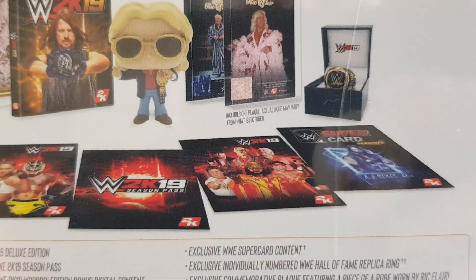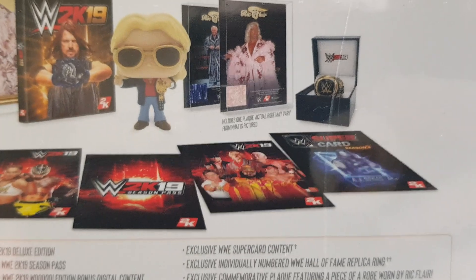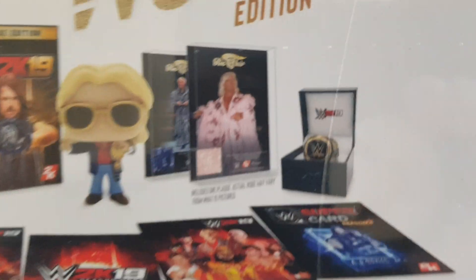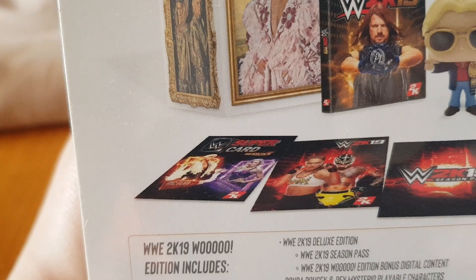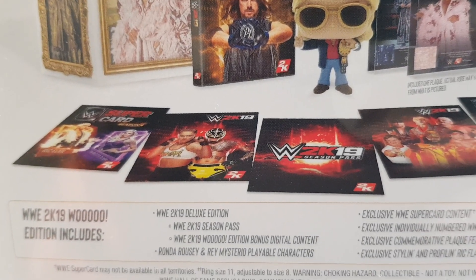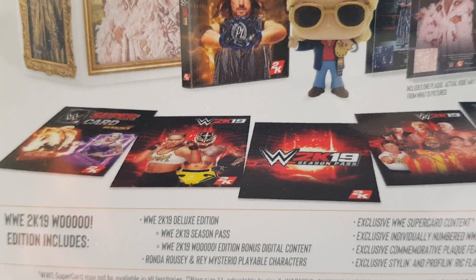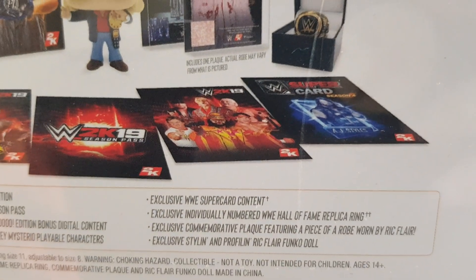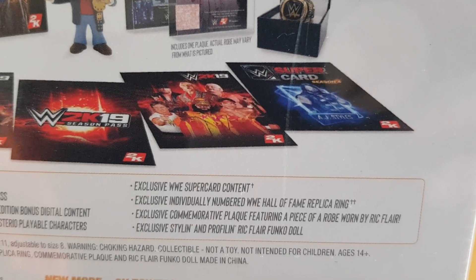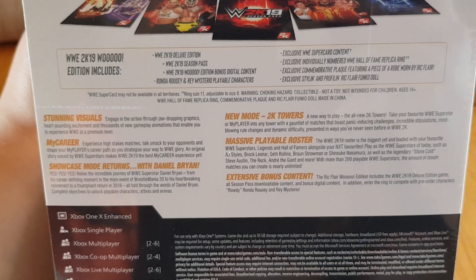I'm hoping I get the blue more than the pink one, but I will get both down the line. You also get the Hall of Fame ring, which is numbered, plus a supercard Rick and Charlotte — which will be used by me — Ray and Ronda download codes, the season pass, and the Rick Flair pack which includes Undertaker from WrestleMania 18, Dusty Rhodes, Piper, Macho Man, Ricky Steamboat, and an AJ Styles supercard — which will also be used by me.